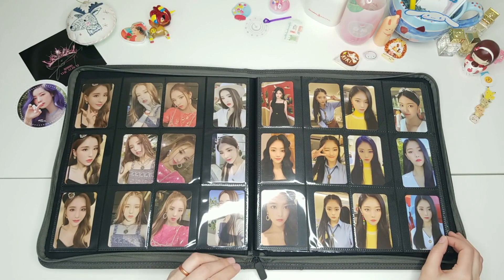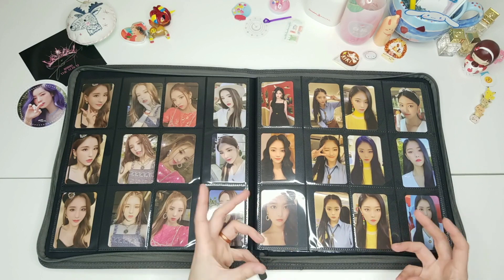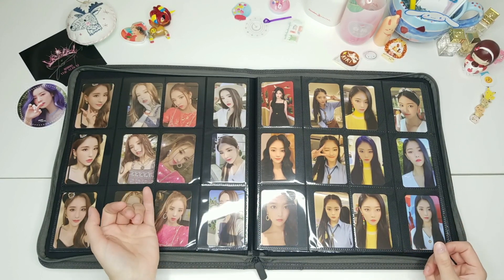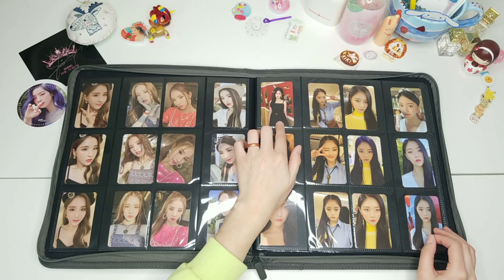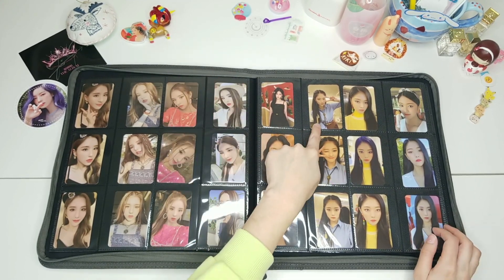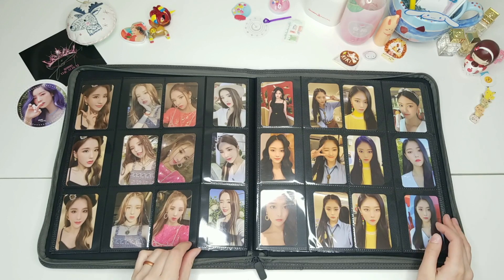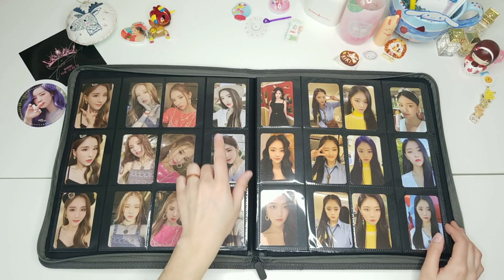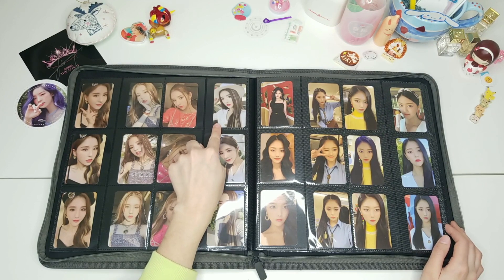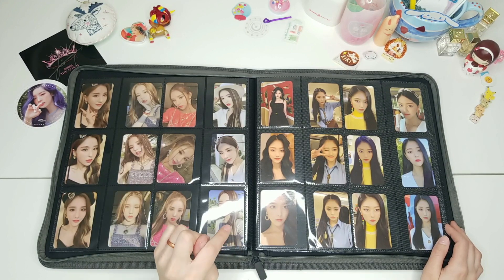For each set I'll say which card I think is my favorite. I was initially going to try and put together member sets, but Heejin, Chuu, and maybe Olivia had no non-selfie cards. A lot of members at least had one or two non-selfie or further-out cards, but we got straight selfies from Heejin and Chuu. From this set, for Heejin, I think my favorite card is her Diversion hat card. I do love the Diversion styling and I really like the lighting in this Heejin card.